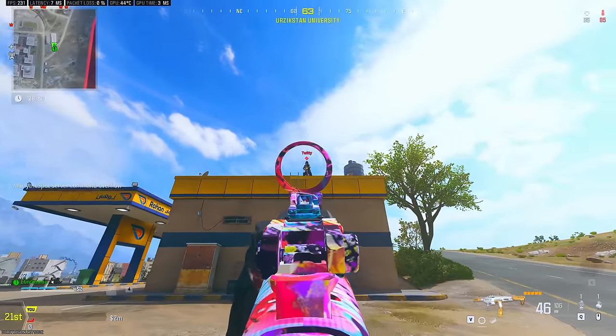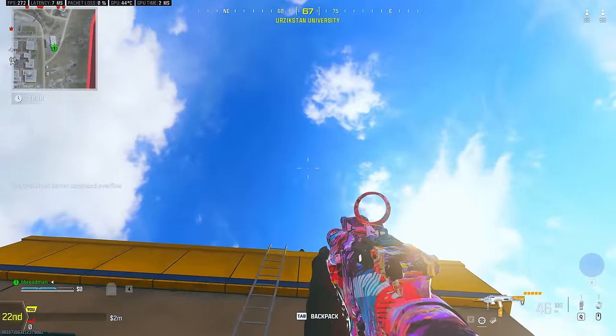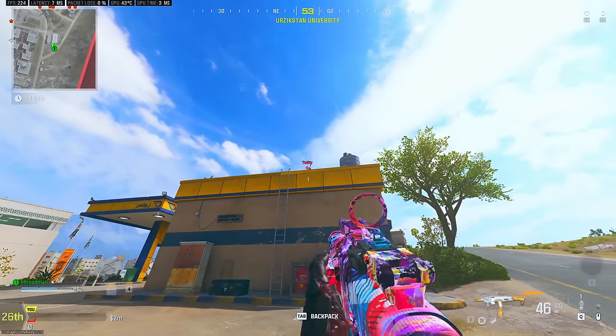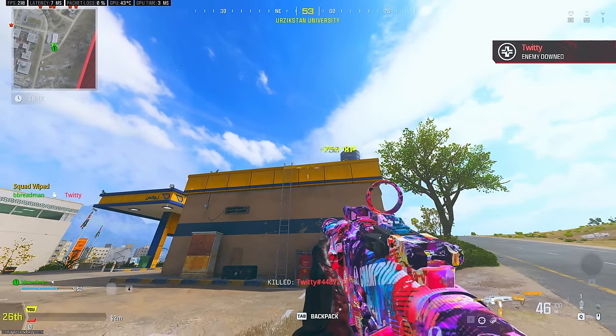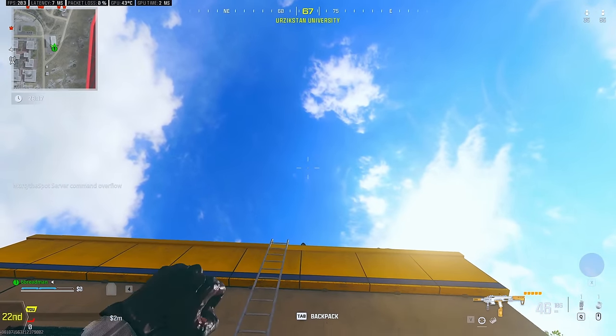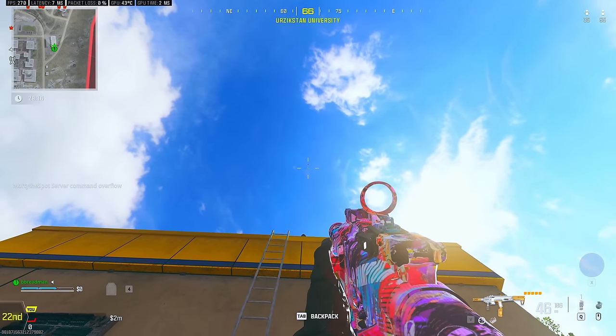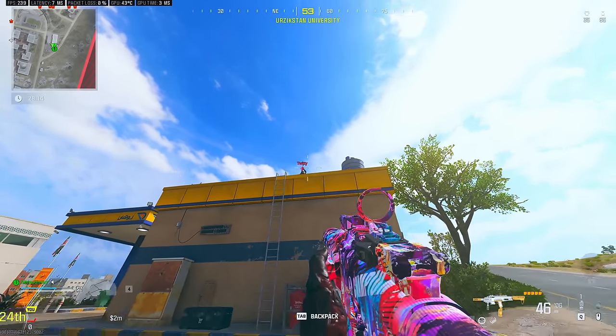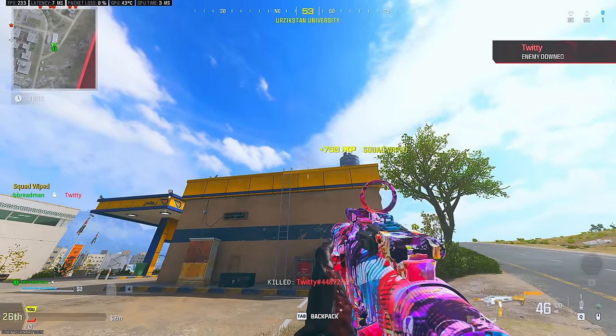As a small tip for the Frag Grenade, if you down an enemy on top of a 1-story or 2-story building, try throwing a Vertnade to get your full kill. A Vertnade means a vertical grenade, and it's a very common tactic in many FPS games. Basically, you look almost directly straight up and just chuck your grenade — no cooking or jumping needed. The grenade will come straight back down and detonate perfectly on top of the rooftop, getting any full kill you may need in the process.